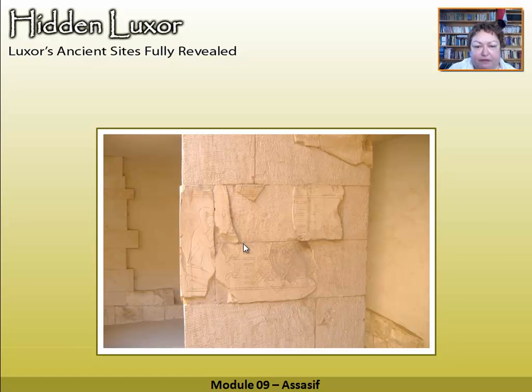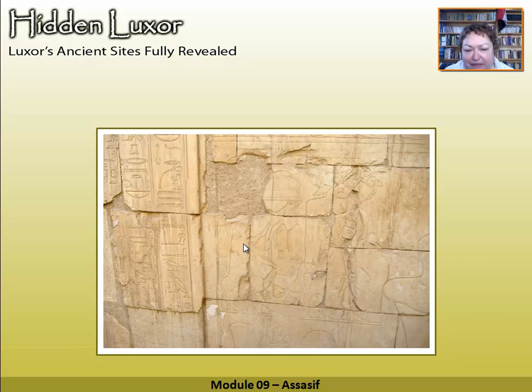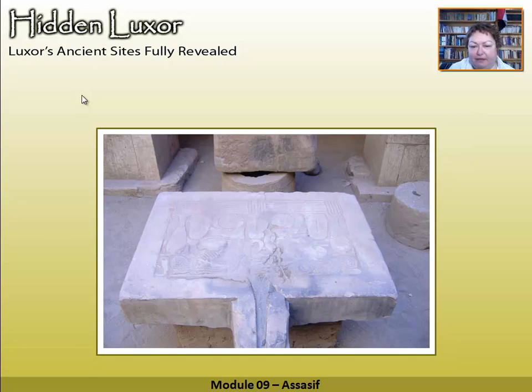You can see it's been reconstructed with the carvings put back in place. Look at this lively little bull with the lotus flower round its neck — very sweet. There are some more figures here, and the glyphs are nicely carved. There's a nice little offering table — you would put offerings there and the juices or blood would run down the channel. It's got depictions of offerings on it, so if your nearest and dearest didn't come along and leave offerings, the pictures would help.